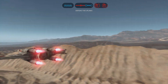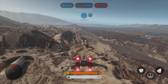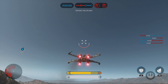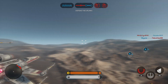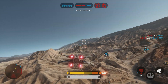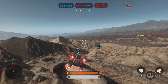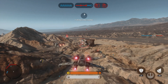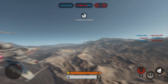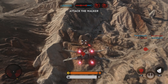Requesting X-Wing cover. This is Red Six, standing by. Y-Wing tracking signal online. Bombers are making their attack run. The walker is exposed. Focus all firepower on it.